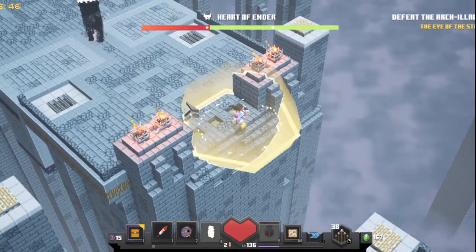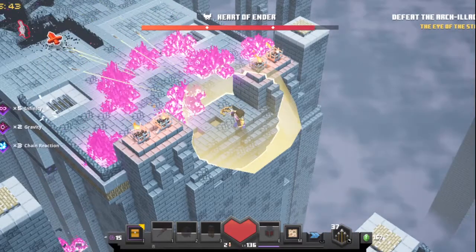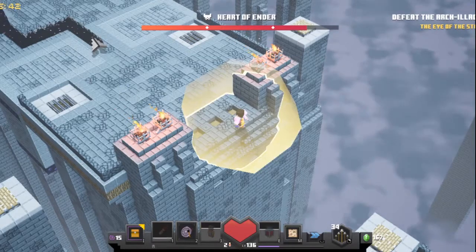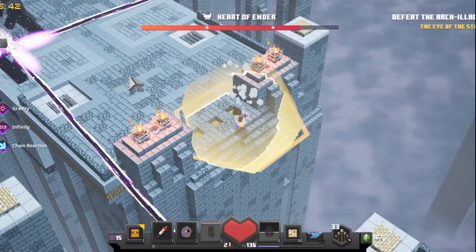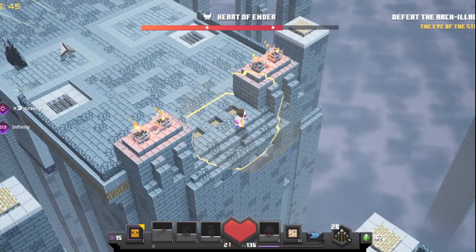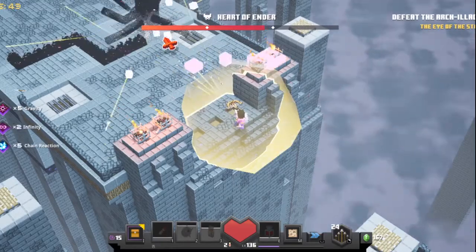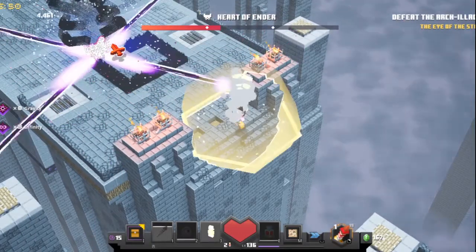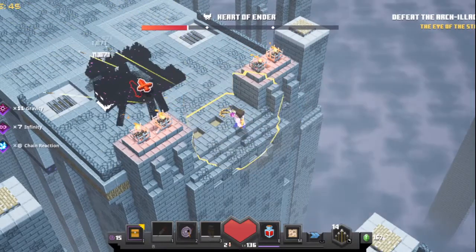As soon as he spawns, drop the shield, and just attack. I'm slightly limited on arrows right now. All you want to do is just attack him from inside your shield. Make sure the shield is active — if it's not active, his attacks get straight through and you die very fast.